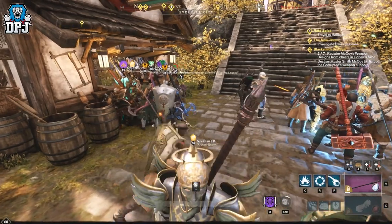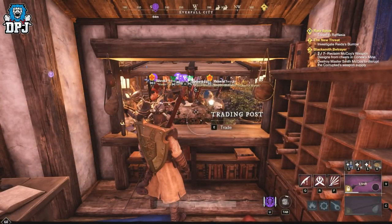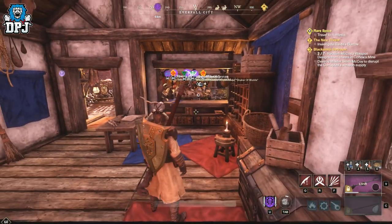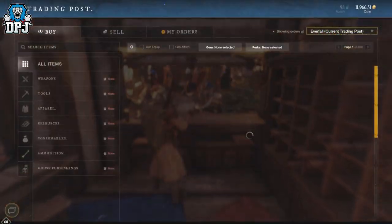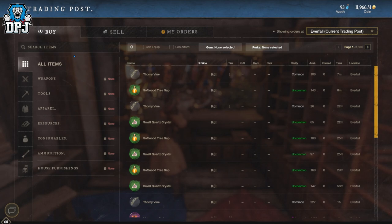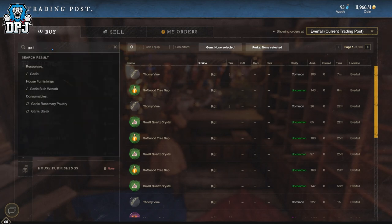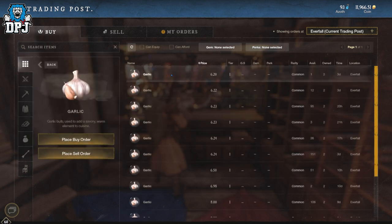For me, Everfall is by far the busiest outpost when it comes to trading, probably because it's basically the center of the map. So head to your busiest outpost and check the prices there. There are certain items that will make you a decent profit.